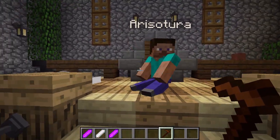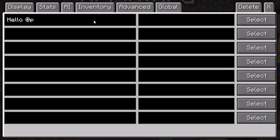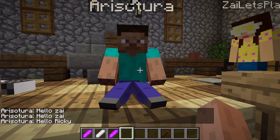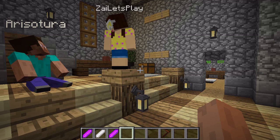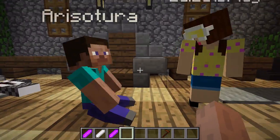Another thing with Custom NPCs: if you want them to talk, you can set interact lines. Go to Advanced, then Lines, then Interact Lines. I'll type 'Hello Zaya' and add another line 'Hello Ricky'. Now if I right click on him he says 'Hello Zaya', and right click again he says 'Hello Ricky'. That's how you get NPCs to talk if you don't have someone to help you.